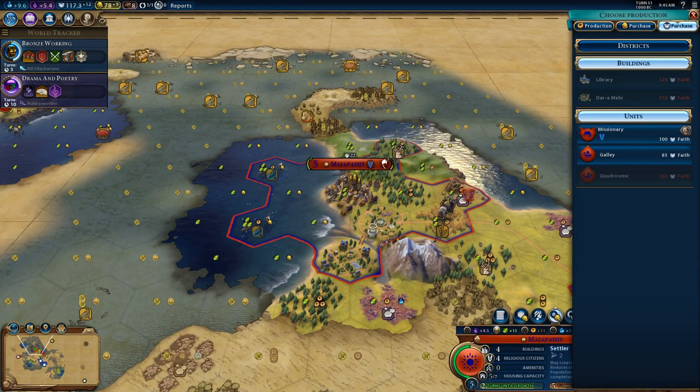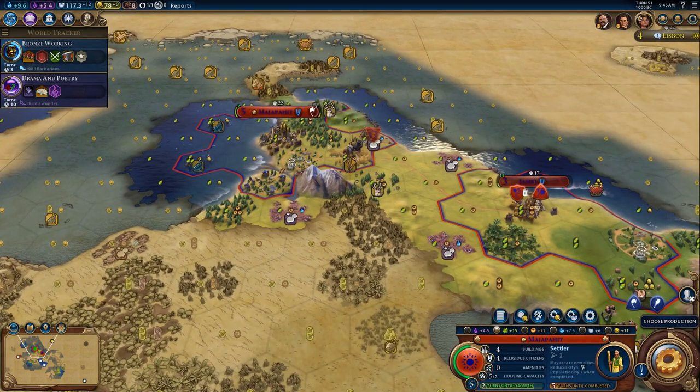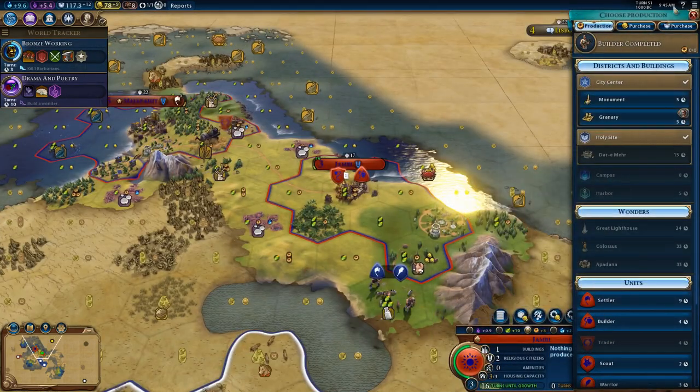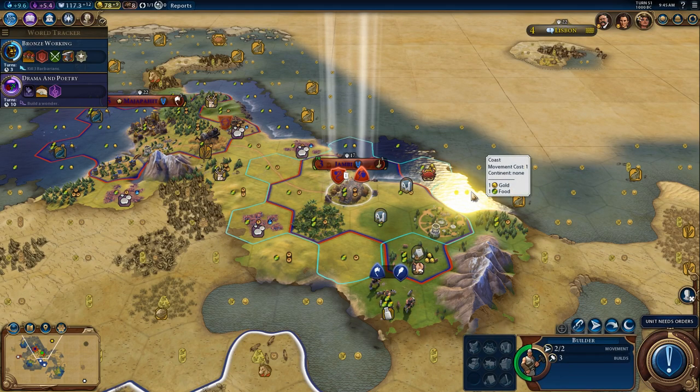It's going to take 120 faiths. Next turn, I'm going to build a library in Majapahit. But let's see what else we can do in Jambi, our second city. We haven't actually done a monument here yet, so let's do that immediately because we need the culture per turn as soon as possible.